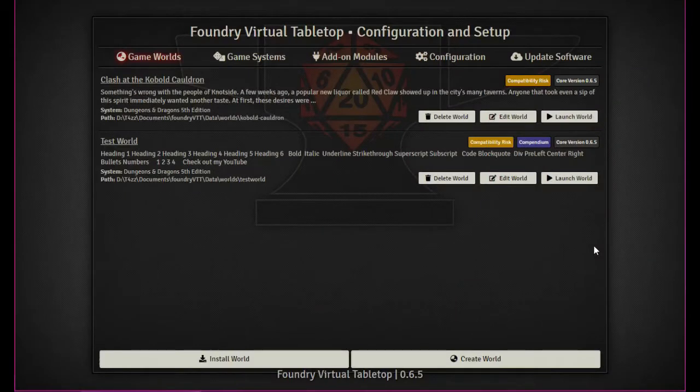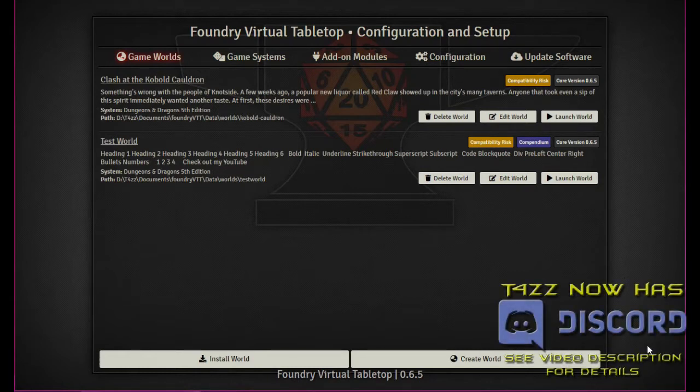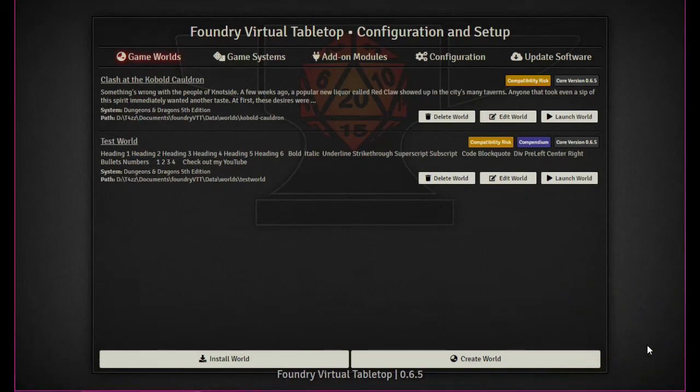Hey YouTubers, Taz Man here bringing you another episode of Foundry Virtual Tabletop from the ground up. In our last episode we talked about the chat commands and some basic rolling. In this episode we're going to get down with rolling — we're going to talk about all the documented features I could find.